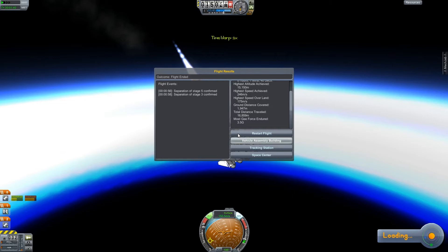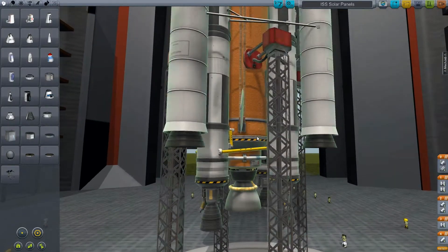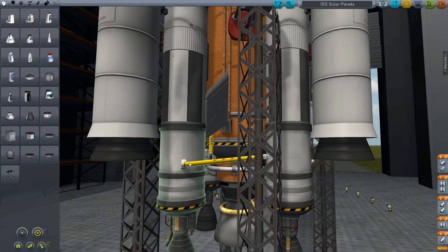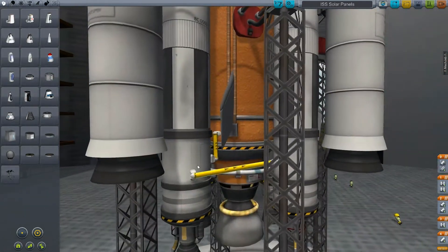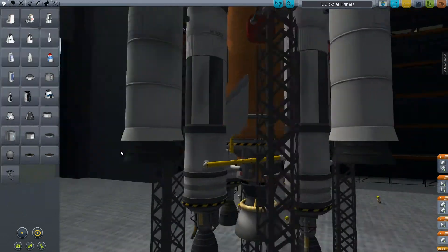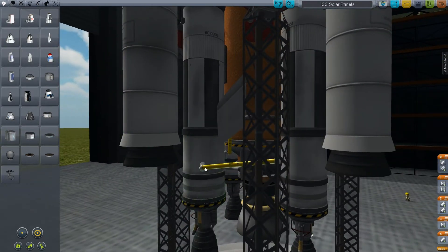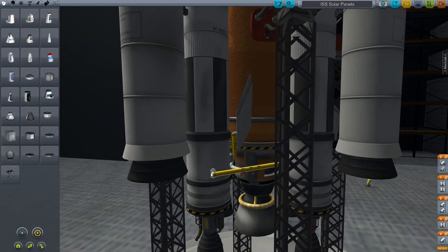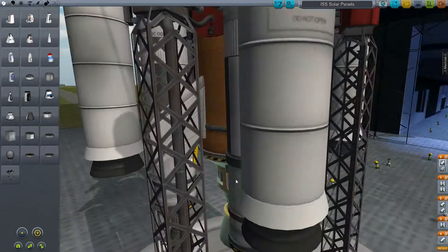Okay, I did find a few issues with this thing that I would fix right off the bat. First off, I'm a little bit confused — I do understand you're trying to make an asparagus with these two, but I'm a little bit confused why you have this actual fuel line. I believe this fuel line is more than enough, so let's just remove these. That should be fine.